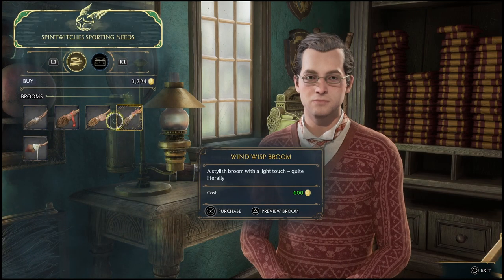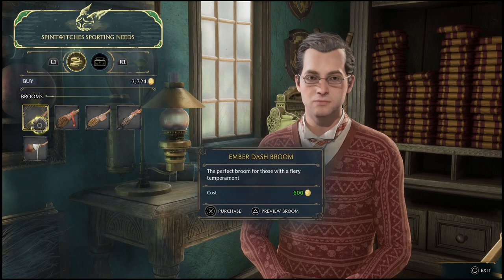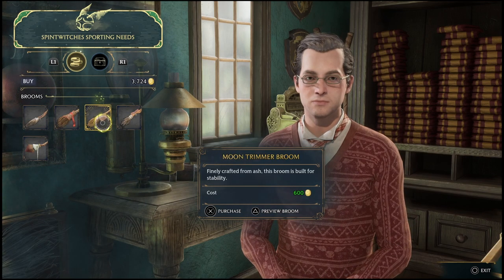Each broomstick is going to have its own features, though it doesn't necessarily tell you what they are right away. Just keep in mind you will be able to upgrade these brooms later down the road as well. So just pick whichever one you like best, and you'll be able to buy more later on if you want.